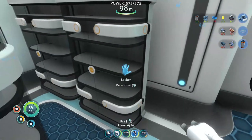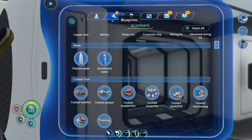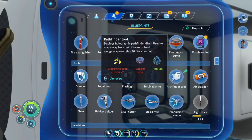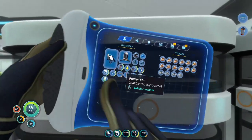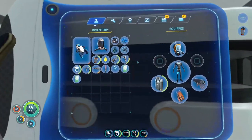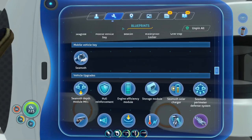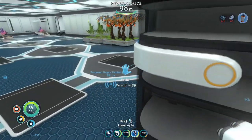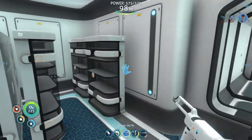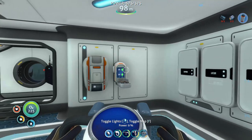Technically today what we are going to be doing is making a new seamoth and then weaponizing it, because I at least want to be able to defend myself from reapers if needed. But I'm not planning on ever getting in a situation like that again — unless it's in a prawn suit, because apparently those things can fight back.